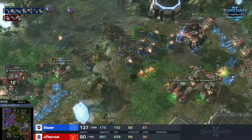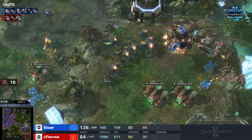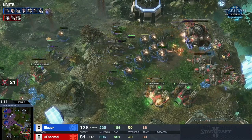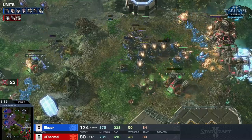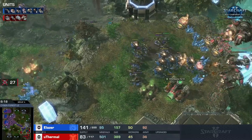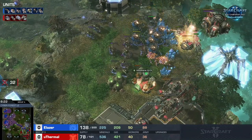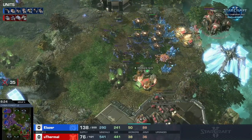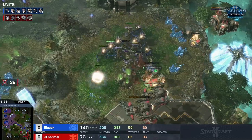The first SCVs start to fall, still no SCV pull coming through. uThermal trying to hold on but the natural base is completely overrun — Laser in great position. The hard part is those ravagers still have that auto-attack against the ground, so the SCVs, when they get pulled to repair, are going to have a really hard time. Those queens have the transfuses, and the natural command center he should be able to dunk with vipers since uThermal's not flying it away.